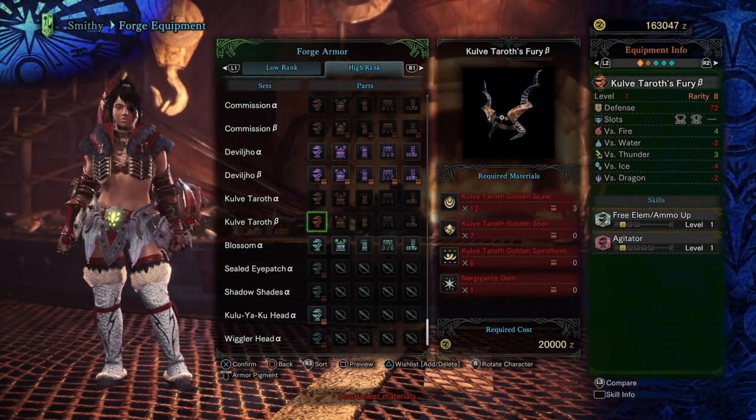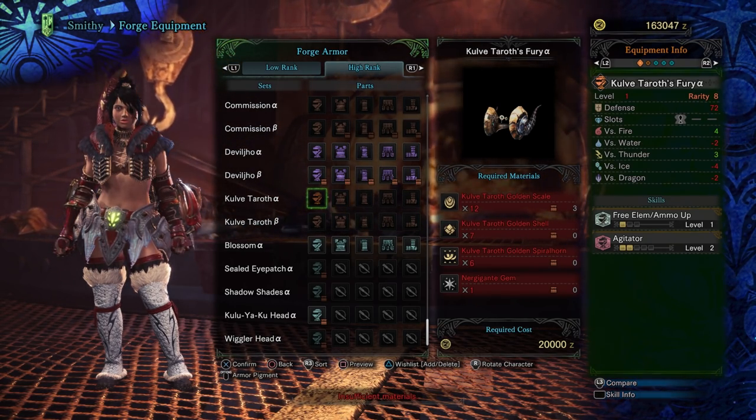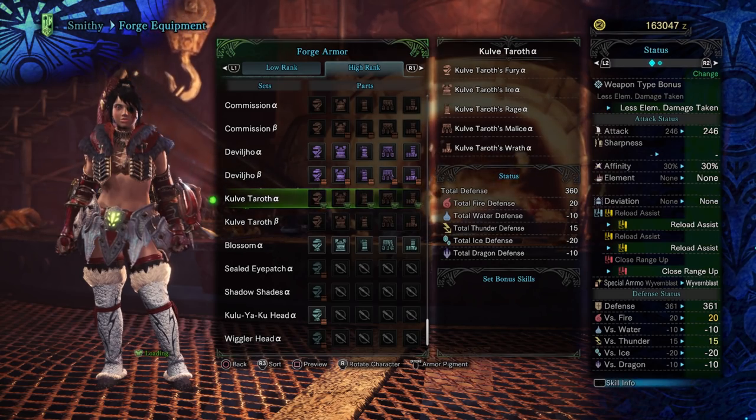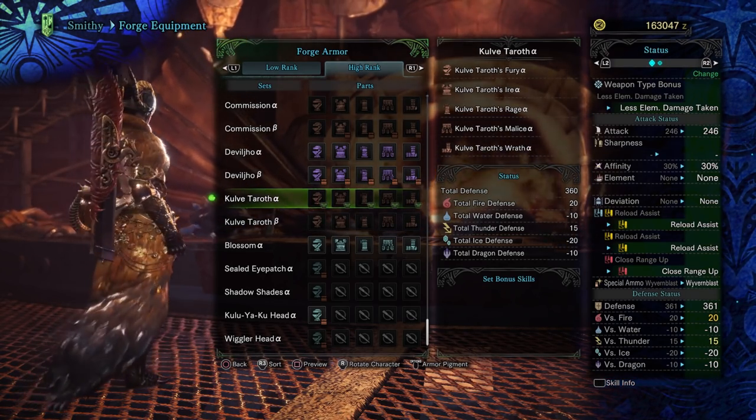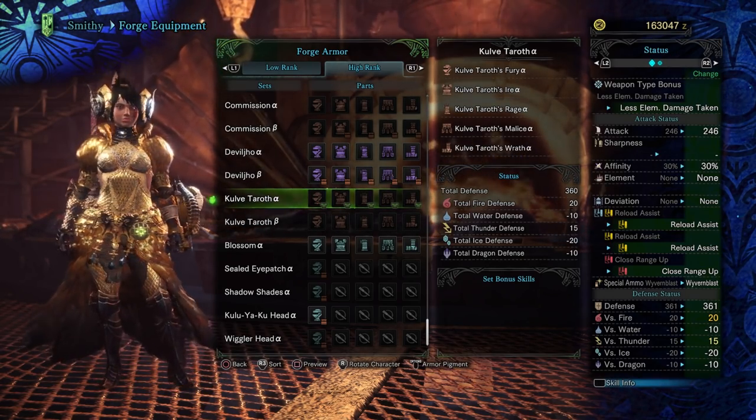The Kulv Taroth armor will be down at the bottom. We can tell here that it is rarity 8 and base defense of 72, so it's already better. Let's go ahead and equip the alpha armor on the female. Oh, look at that dress — I actually really like that.